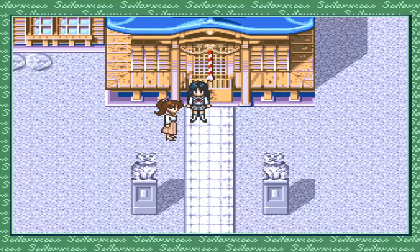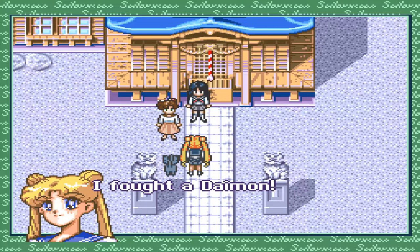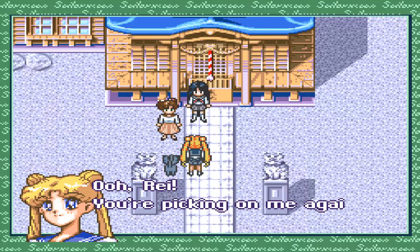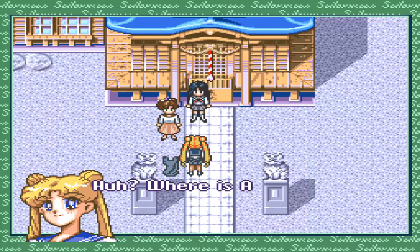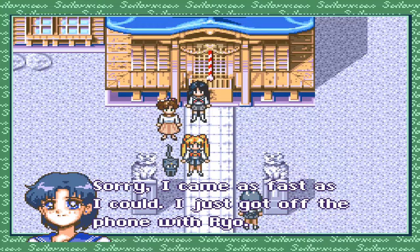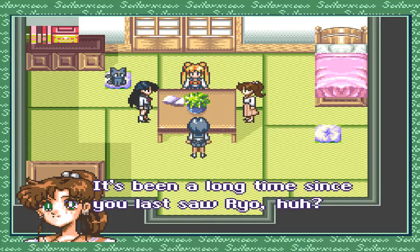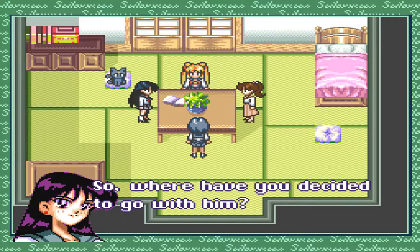'Hey everyone, listen up — we've got a serious problem, something crazy is going on. I fought a daemon. The Deathbusters have come back somehow.' 'Usagi, are you sure you're not still half asleep?' 'Oh Rei, you're peeking on me again. Ami believes me, right?' 'Where's Ami? Sorry, I came as fast as I could — I just got off the phone with Ryu. Let's talk about it inside.' 'It's been a long time since you last saw Ryu, right? He's here in Tokyo for the holidays. Where have you decided to go with him?'